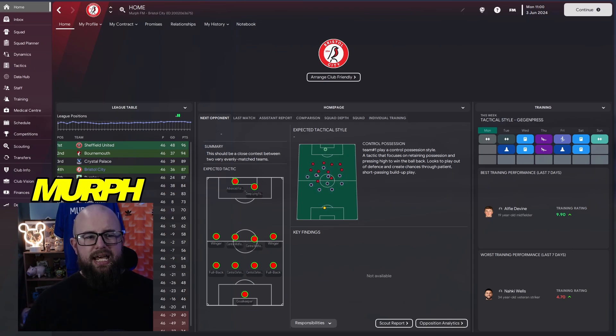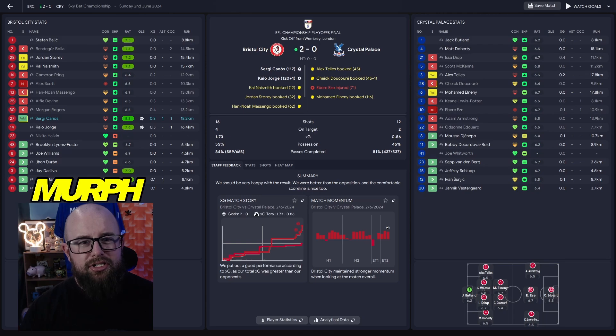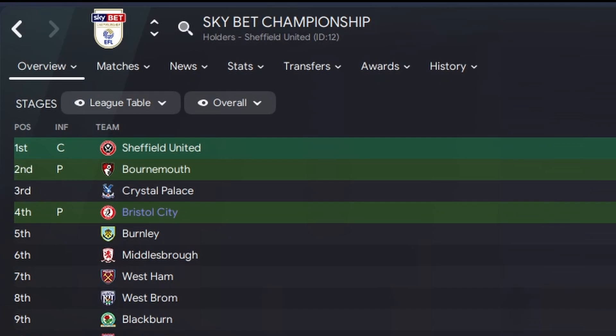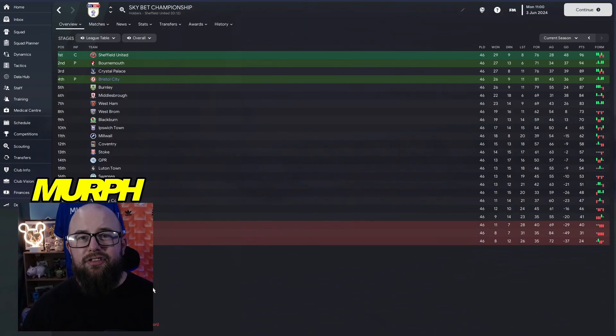Season two has ended and we've been given promotion through the playoffs! We won the playoff final — it went to extra time, 0-0 at full time, then Sergio Canos and Keao George got the goals to win it. Sheffield United won the league on 96 points, Bournemouth on 94, and Bristol City had 87 — enough for the playoffs. We've gained promotion to the Premier League!